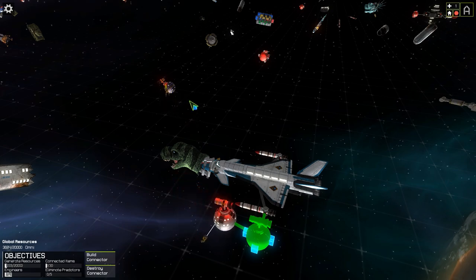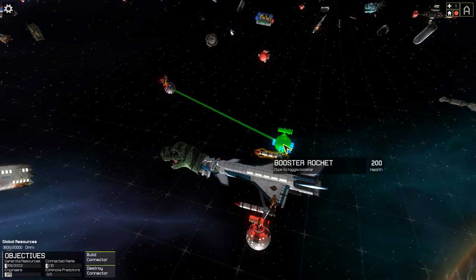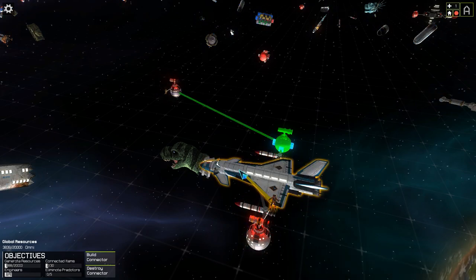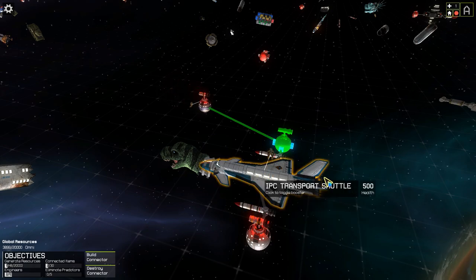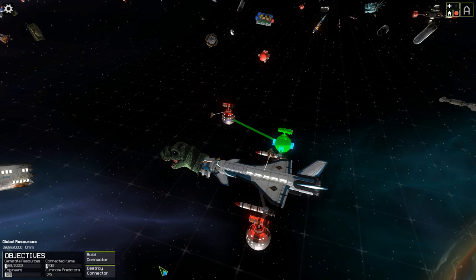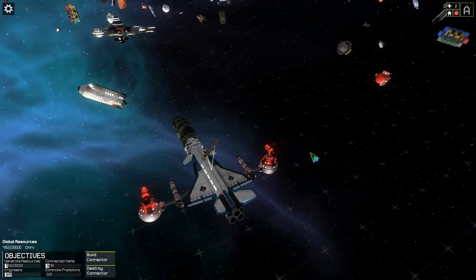Your engineers can die, so you've got to be careful about what you're doing with them and where they are at any given time. If they're behind a thruster, for example, you're going to have a bad day. You can reattach them to the main ship. I am using resources every time I do things — when I turn the ship on it turns the thrusters on and that uses resources, which I am currently generating. Once I start turning things on it'll start consuming them.